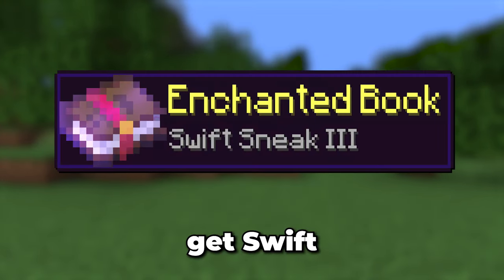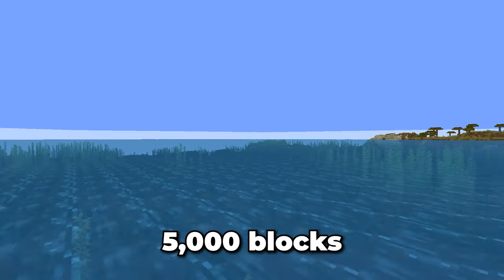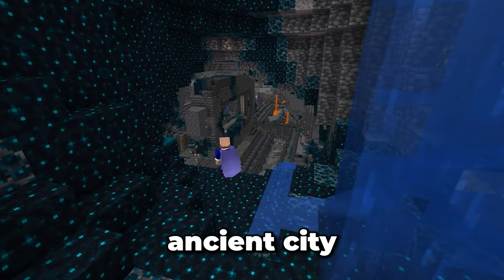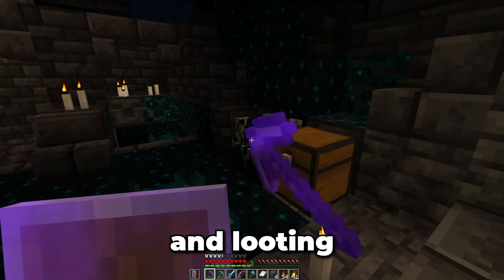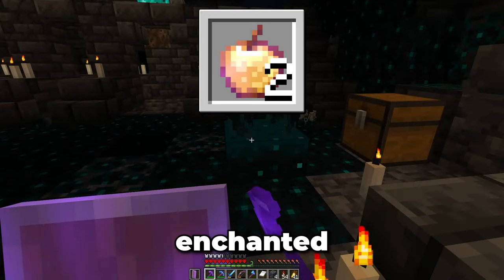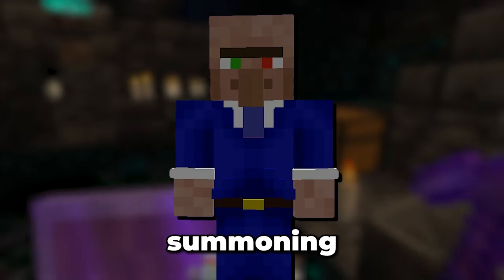While I'm at it, I should probably get Swift Sneak 3 on my leggings. This means I'll have to travel over 5,000 blocks to find the nearest Ancient City. This is the first Ancient City I've tackled since it was released in 1.19. I snuck around the outside walls of the city removing Skulk Shriekers and looking for chests. Doing so, I found lots of loot, including two enchanted golden apples and a Swift Sneak 3 book — all without summoning the Warden.